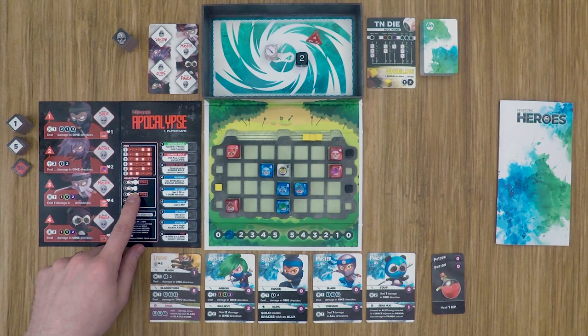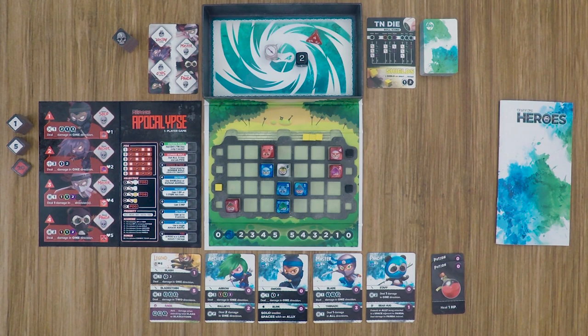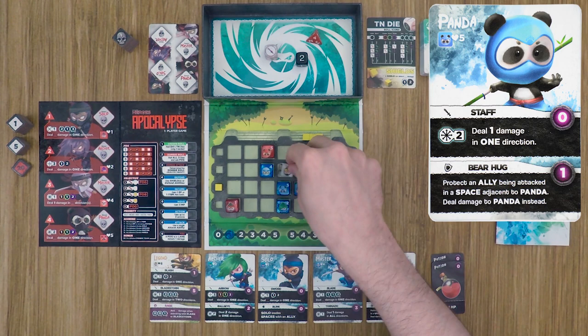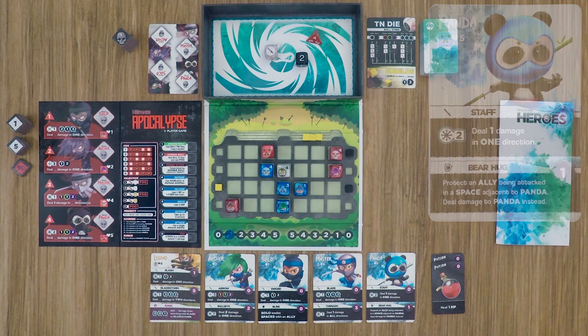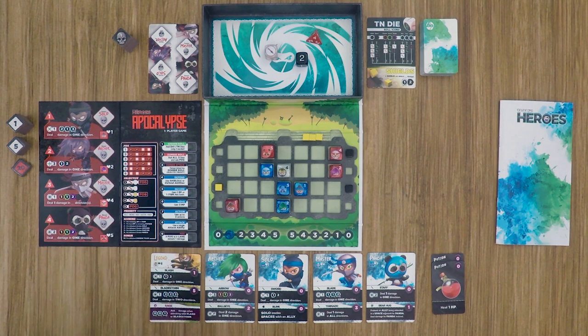His very first priority is to attack an enemy ninja that does not have a shield and is within the fog area — these two lines here. The two targets are too far away so he'll move to the second objective, which is simply to attack an enemy ninja without a shield following the priority. He can do that, so he moves forward one, two — he always moves right next to the enemy he's able to reach — then attacks in one direction up to two spaces. He's going to attack the hero ninja, who takes two damage. I could spend one energy to use the panda's bear hug ability to take the damage on my panda instead, but I'm going to go ahead and take it on the hero.